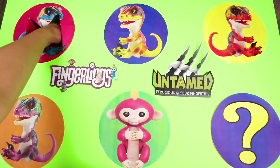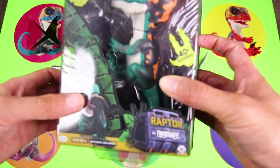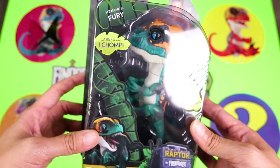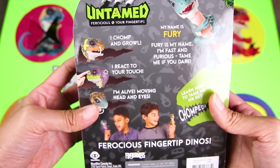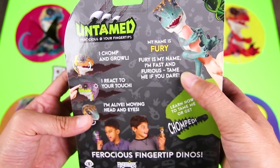Fury is a dark green dinosaur that acts a little sneaky sometimes, especially when he is around cute Fingerling monkeys. OK Fury, it's time to see what surprise he left for us. It's a Fury toy! Whoa! This Fury toy is super cool. You can pet him, make him growl, and make him move around like a real dino. I can't wait to open him and get a closer look.